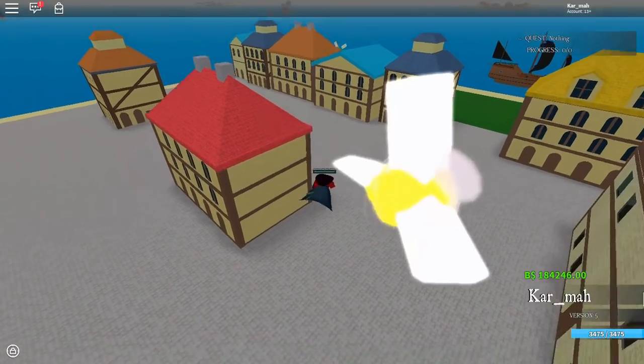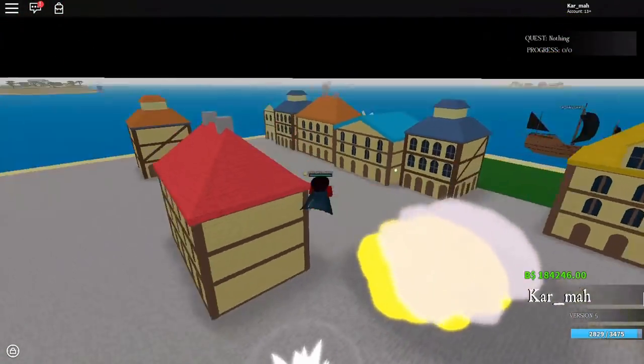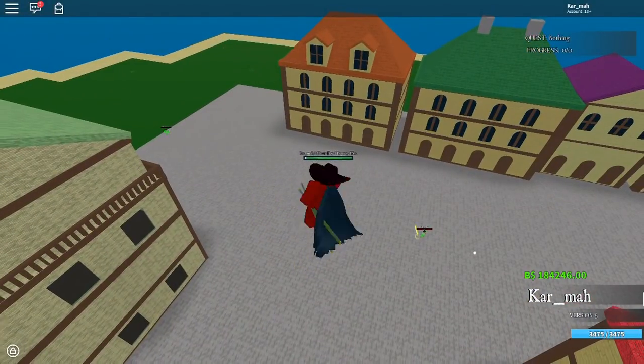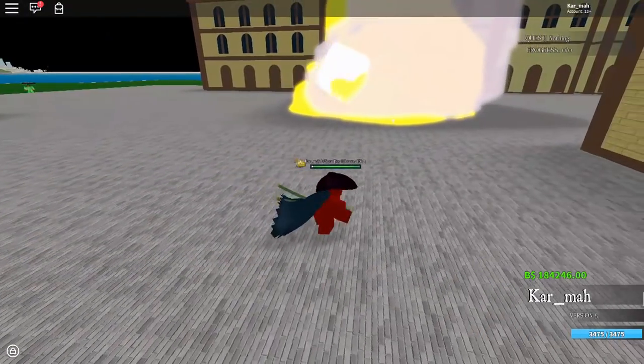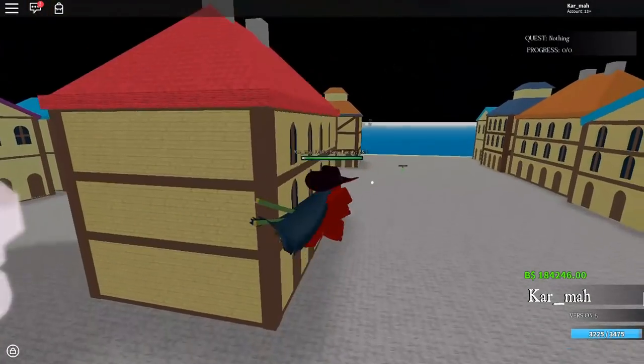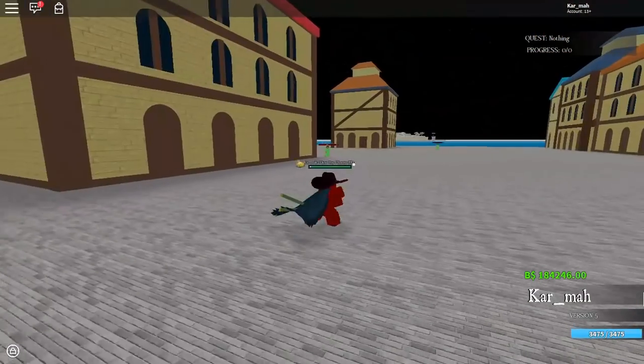Alright, the first move — I thought it was kind of like the Black Leg move at first, but never mind. So you shoot out a beam of light from your leg, BAM — that's Z.